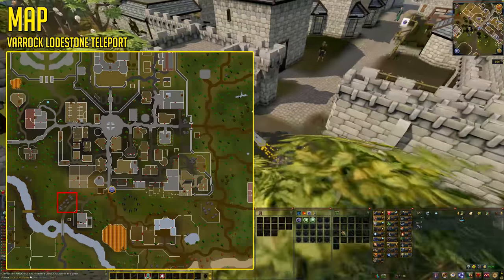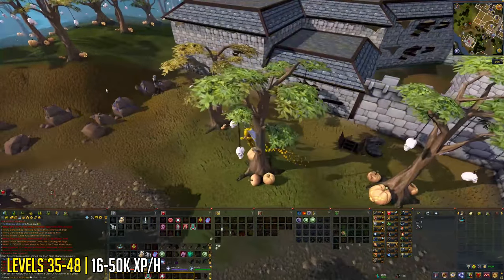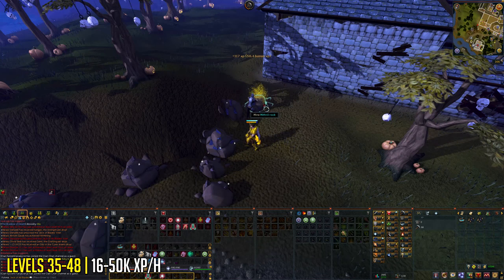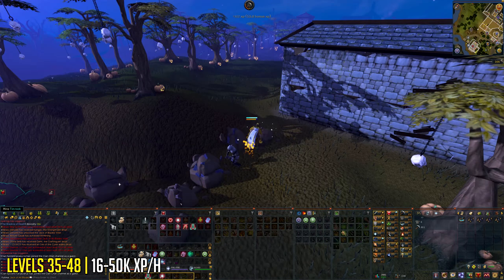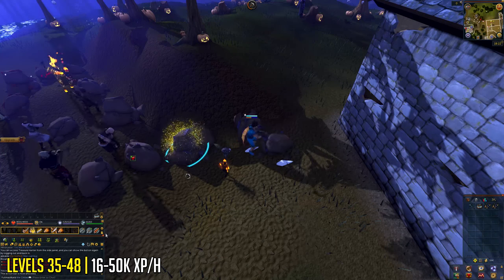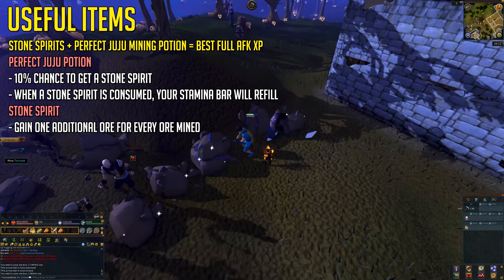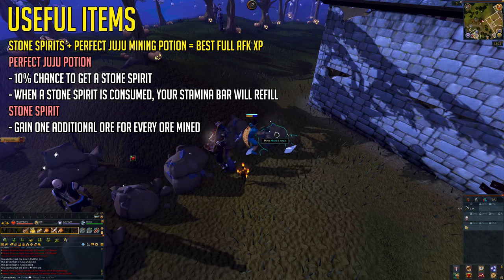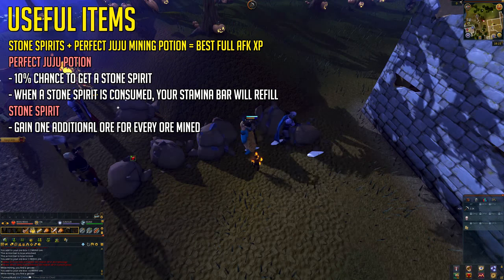Levels 35 to 48, you're going to be training on Mithril, located southwest of Varrock close to the lodestone, for around 16,000 to 50,000 XP per hour depending on your level and how much you AFK. Don't forget to upgrade to your Mithril pickaxe — try to get a Mithril pickaxe +2 if possible. If you are going to fully AFK here, you're best off buying yourself a Perfect Juju Mining Potion and Mithril Stone Spirits, as these two items in combination are essential for AFKing — otherwise your experience will be absolute trash.